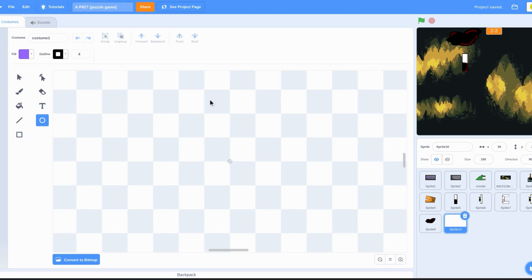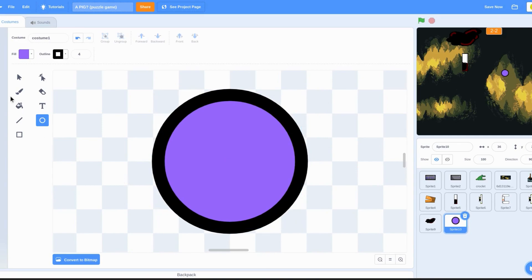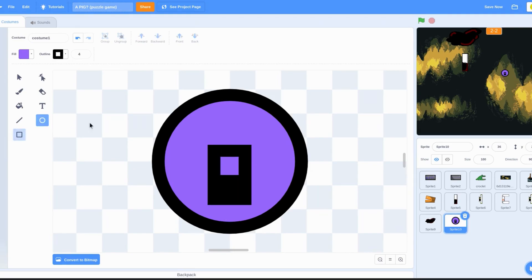I'm just going to have to do it on my own. I'm going to have to solve a different idea now. I don't even need any color for that. I might need a color for that. Now I need a circle.